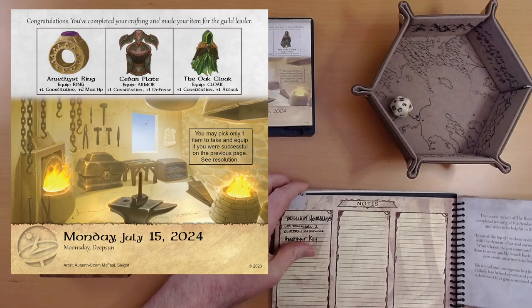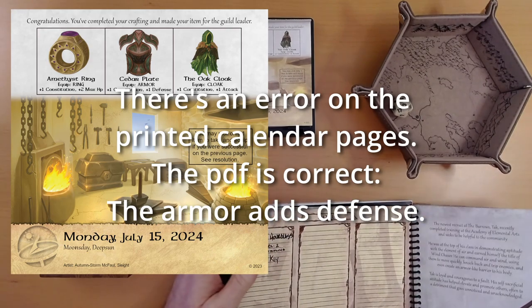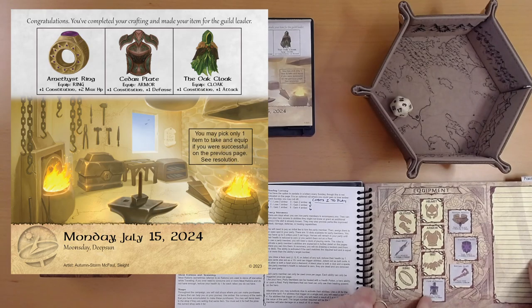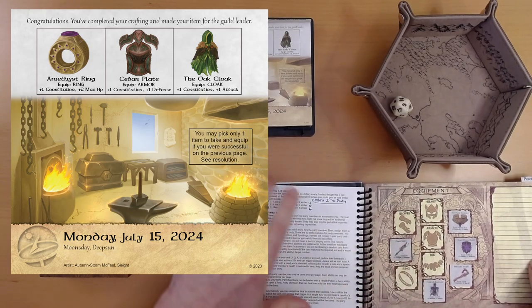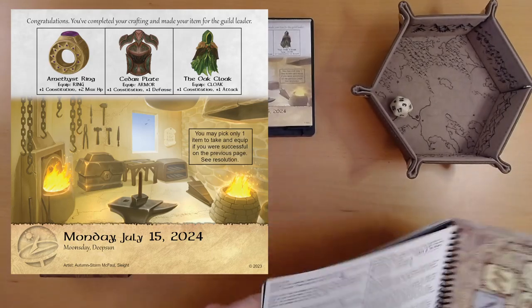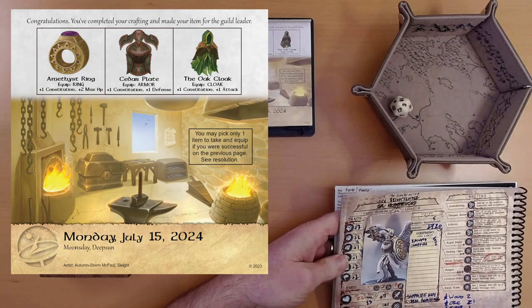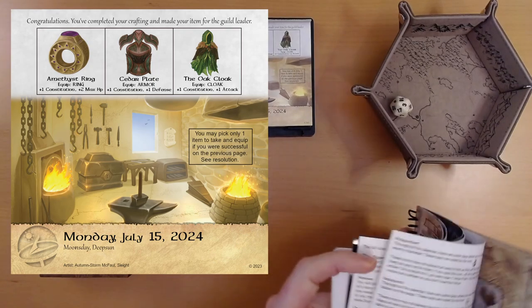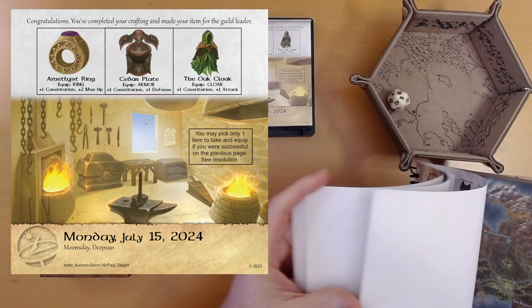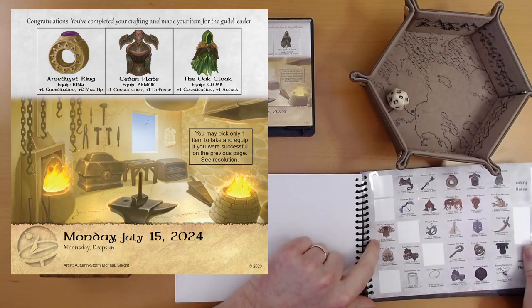The armor adds damage - that's weird, maybe it's got spikes. We already have a cloak, so I'm thinking armor or ring. Damage will be nice. Maximum health - 23 health. Health really hasn't been a problem for Ivy. I keep saying that, and it's going to be famous last words one of these days. But I think we'll go with the armor.